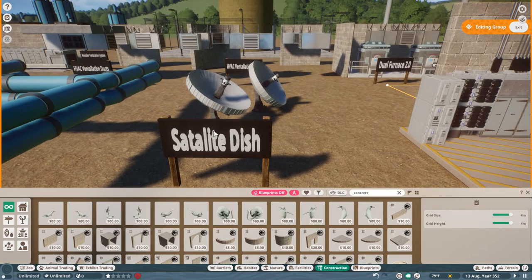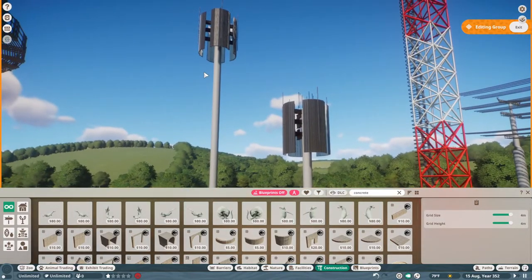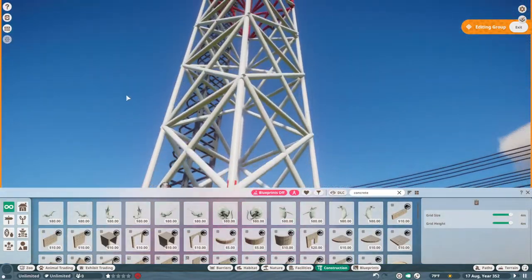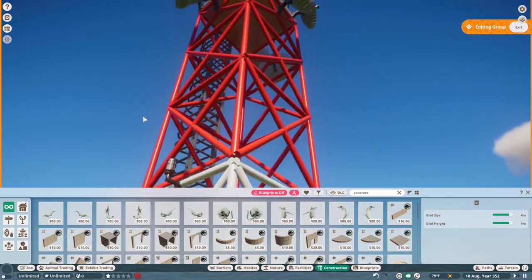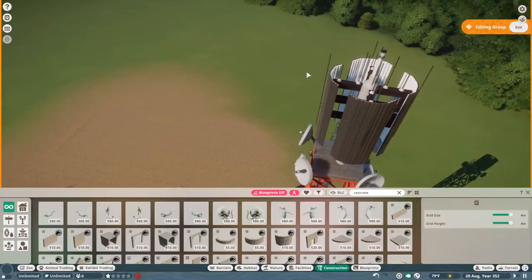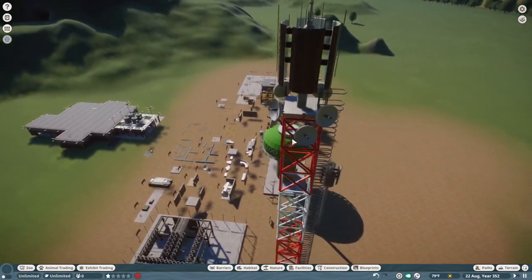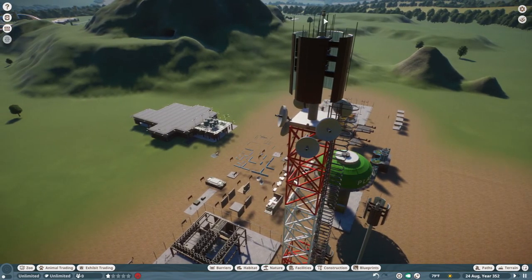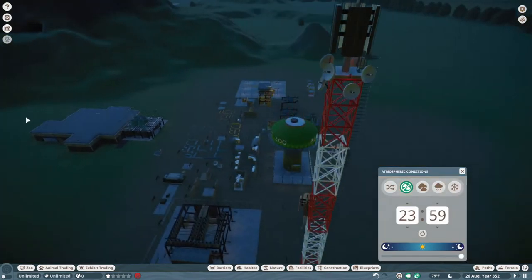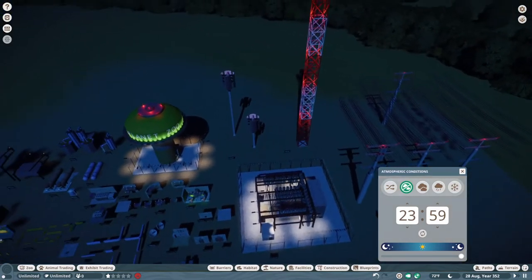Next, we have our telecommunications, which include satellite dishes, and we also have two cell phone towers in different sizes. Then of course this beautiful monstrosity — our radio tower. I am very happy with the way that turned out; it is absolutely gorgeous in my opinion. I also have the aviation lights on there to warn airplanes that may be flying through your zoo. I think those turned out really, really nice indeed.